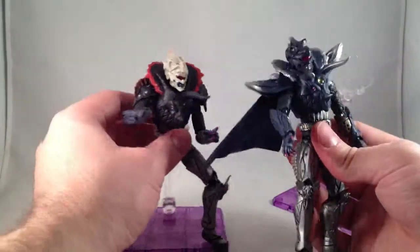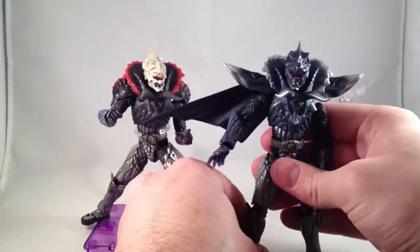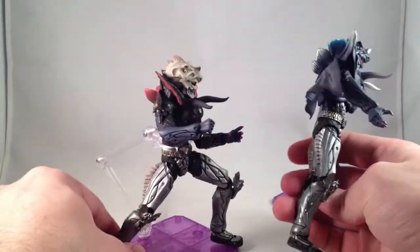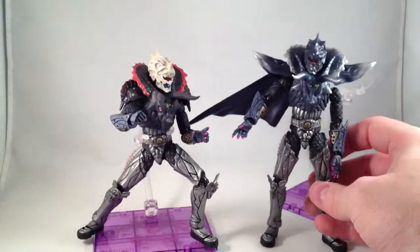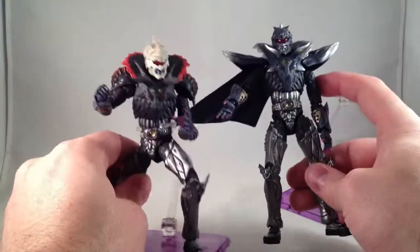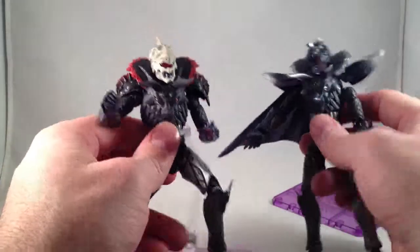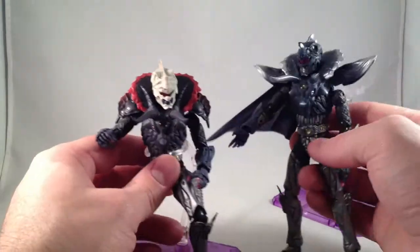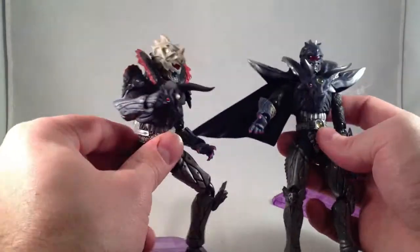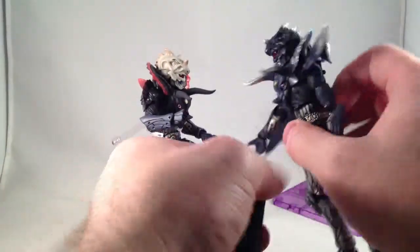The heads are the same, I believe, but they look quite different because of paint. The legs are painted nearly identically. The hands are painted identically, as far as I can see. The forearms as well. So the main differences are in this Triceratops head and crest back here, and the head. Not all that much different to them, but a little bit more than I expected.